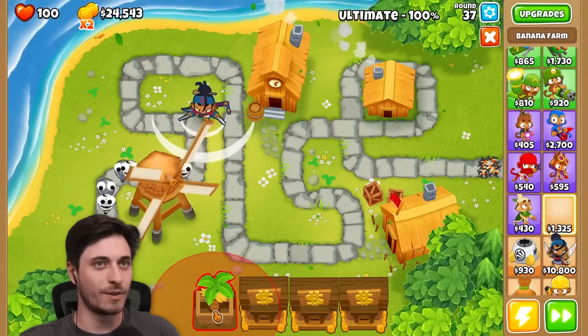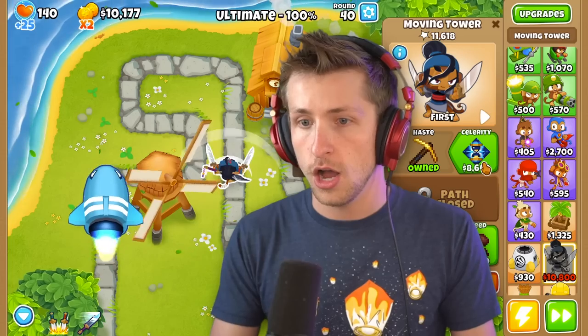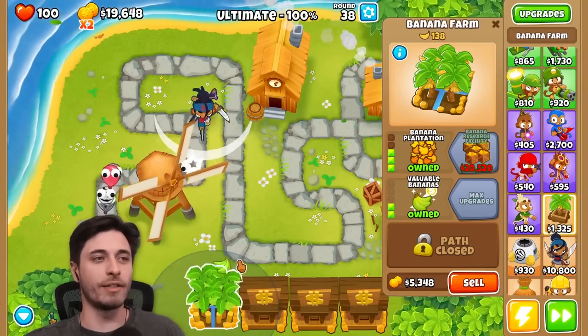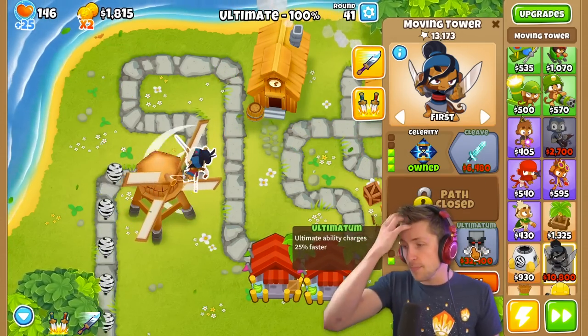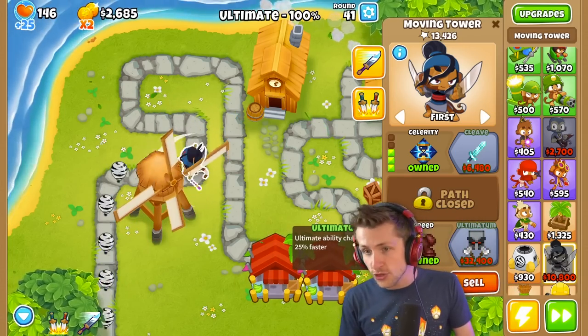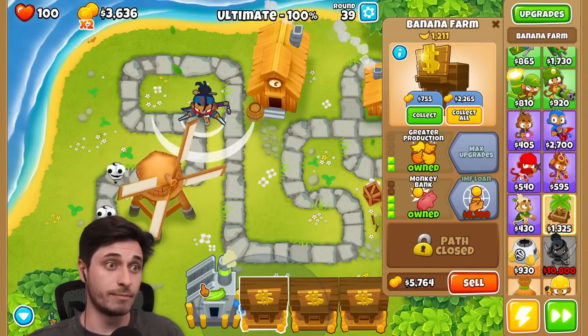What round are you on? 39. Oh, I'm on 37. Uh oh, Moab! The Moab is probably nothing. Oh my gosh, the bottom path ultimatum is $32,000 — that's expensive for a T2. Hashtag bra moment, dude.